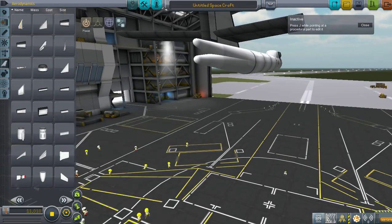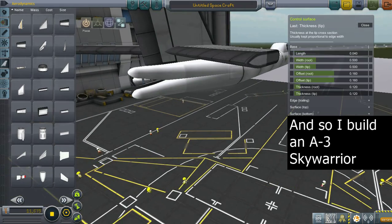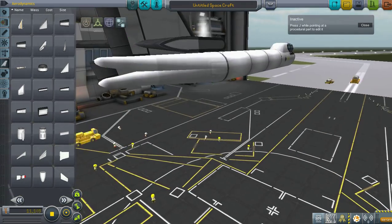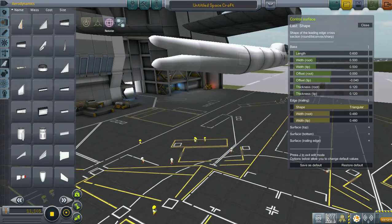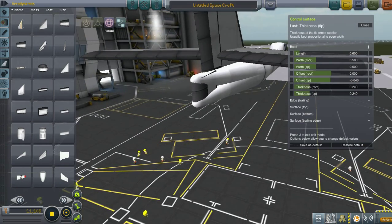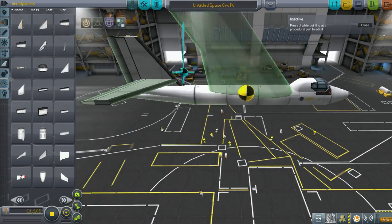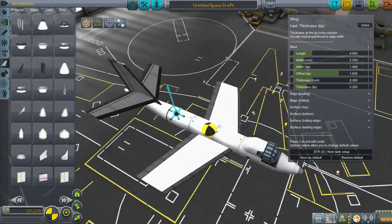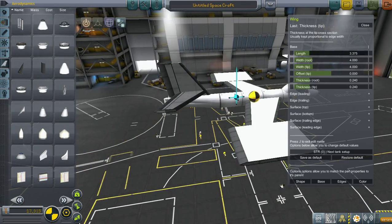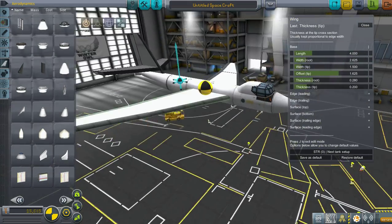It also has a defensive armament consisting of two 20 millimeter cannons and a tail turret, which I did not put on because I completely forgot. Just so you guys know, this video was recorded before the BD Armory update, so it does not have any of the new parts such as the radar dome up top, the radar dome for the nose, and also new bombs and whatnot for armament. So just keep that in mind. This is kind of an old-ish video that I haven't put up yet.